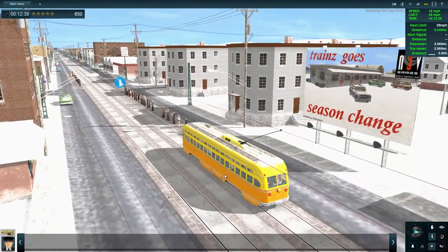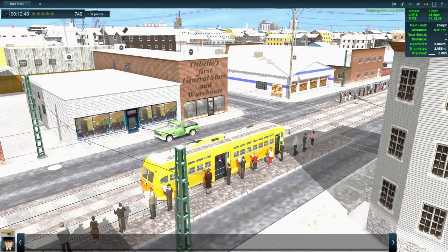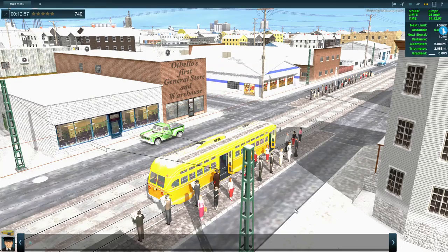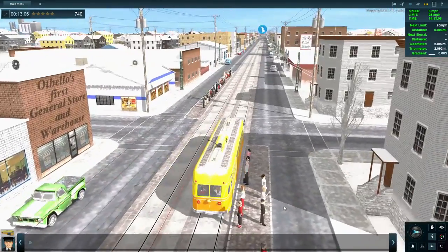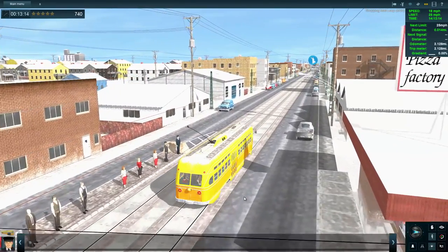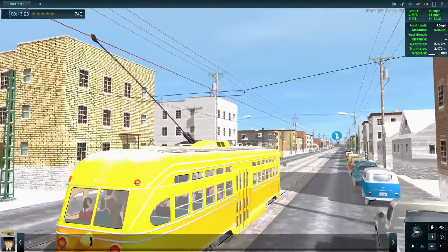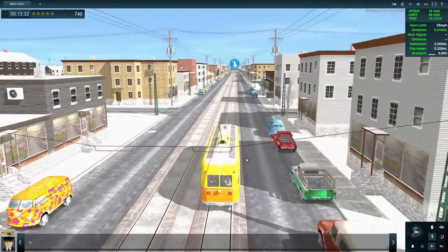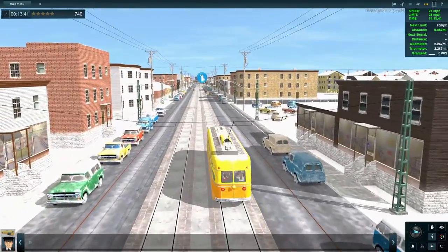Trains go season change — lots of adverts about trains, I wonder why. In some ways it feels like London Underground Simulator, with the sense of the tube. Unfortunately this doesn't have the graphical fidelity of London Underground Simulator, which has incredible graphics. I kind of want to try that title out again. But this definitely has the potential for it, and it allows us to have a good look around the town.